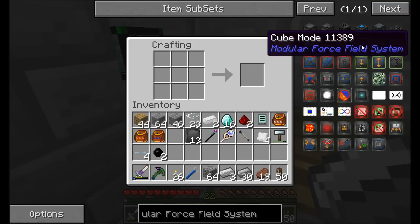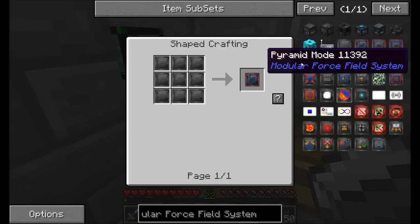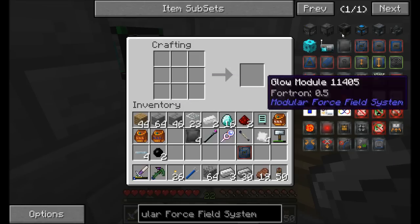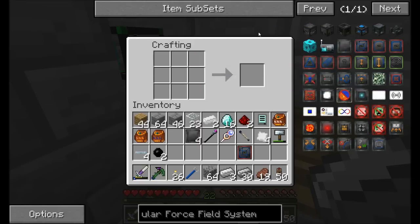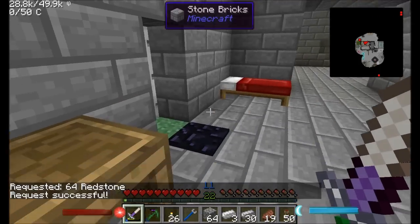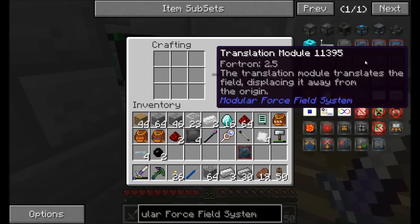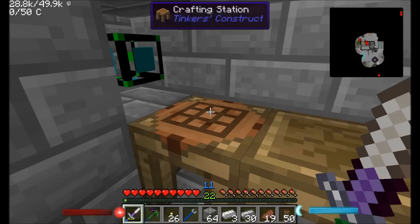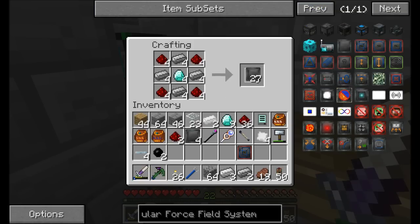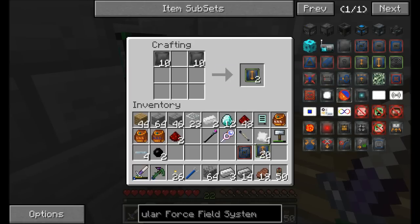So what we're going to need first is to tell this thing what type of area we want to move. In this case I want to move a cube-styled area — you can also go with a sphere, tube, pyramid, or cylinder, and you can even create a custom field size. I'm going to go with cube mode, which needs nine focus matrices. To go along with this, we can adjust the size of the field using two things: translation modules and scale modules. Scale modules make it move a larger area, and translation modules move where the area is going to be. I'm going to get about 20 scale modules and 10 translation modules.